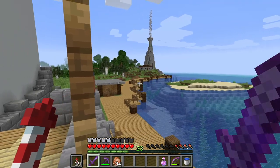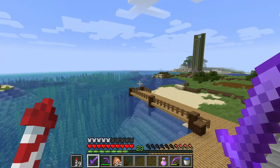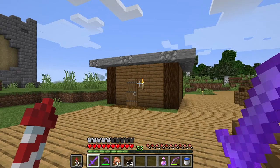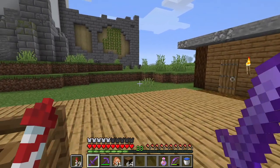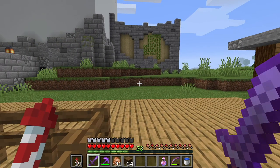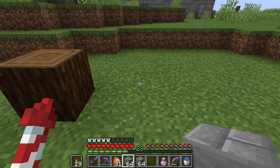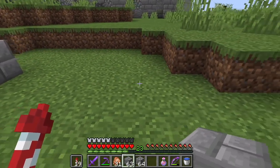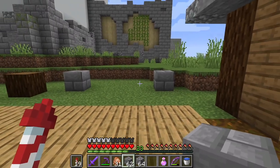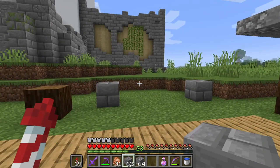Still not a lot going on besides our little shack and a big old lighthouse, but that is definitely going to change. I think the first thing I want to do here is build another simple structure just next to our shack. Right here I'm going to have just a little storage area, and then next to that we'll have another structure — I think it'll be a similar width, maybe a little taller.